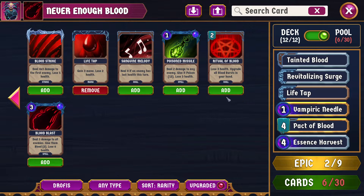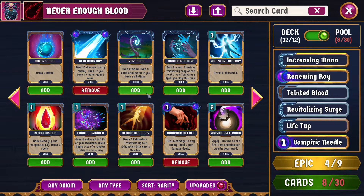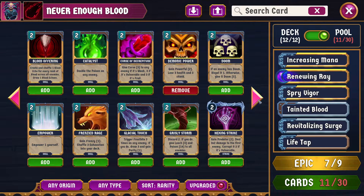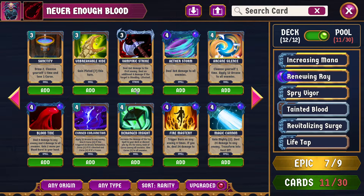Let's see — Mana Eruption. We are unlikely to have enough growth to justify Mana Eruption, I think. Increasing Mana seems fine. Renewing Ray actually seems fine. Spryveeer seems okay. Blood Visions is generally pretty funny on Drophus. Demonic Power is usually good on Drophus. Peace of Mind is healing, but not necessarily what we're looking for. Vampiric Strike is worse than it was — well, no, I guess it's not, because it used to do like 3x3 if the target was bleeding.